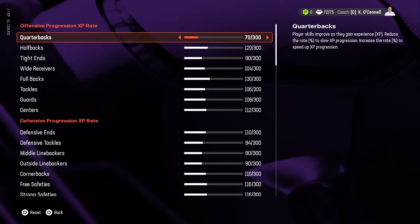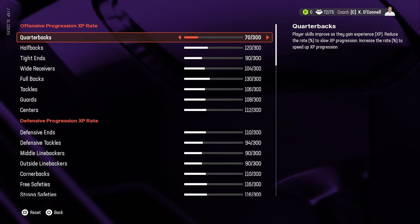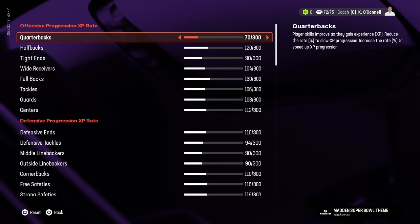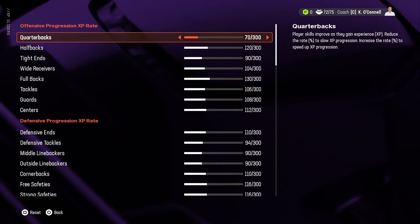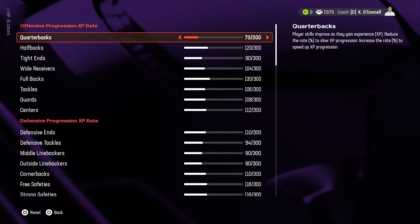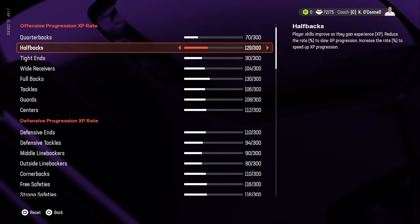My progression rate has quarterbacks turned down to 70. I've seen some as low as 10, but I don't want to go that low. I do want to control how many good quarterbacks there are, because down the line they take over — everybody ends up with a 95-plus quarterback, and most teams even have a good backup that could start on most teams in today's league.